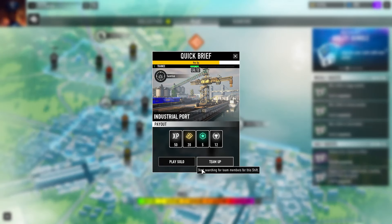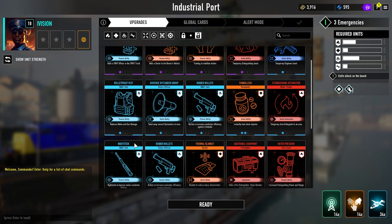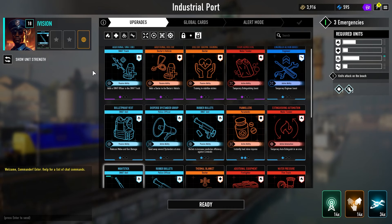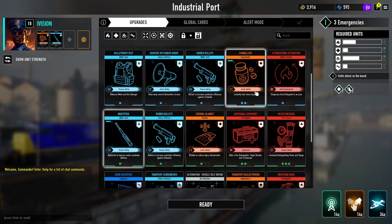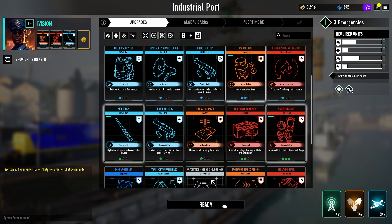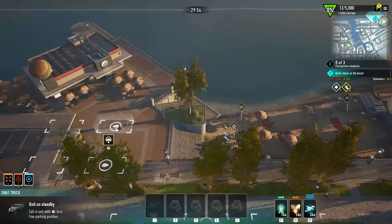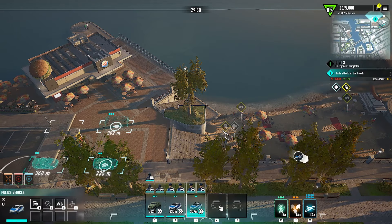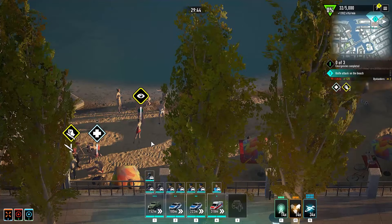Let's go in and see what the port has to offer. We've got three emergencies this time. There's an attack on the beach as our starting one, so let's focus on the SWAT team — we'll get them some nightsticks. Paramedics are set with the usual. We also have some fires. I'm not a fan of the foam admixture; it hasn't been doing much for me, so we're going to focus on water pressure. We'll call in SWAT and police.